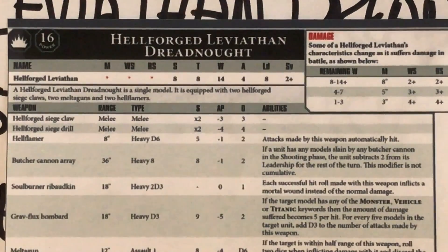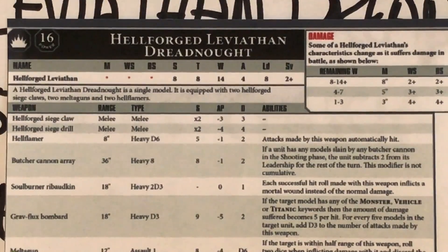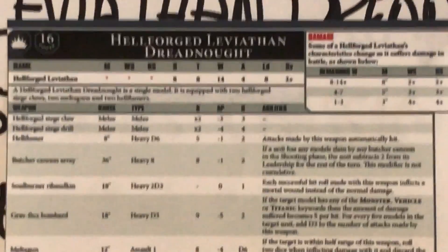Then we have the Hellforged Siege Drill — the alternate weapon, melee again. Strength times 2, but the AP moves from minus 3 up to minus 4, and the damage is a fixed value of 4. Now here's my little problem — that's a better weapon, so why would you take anything other than two Siege Drills? There's no additional cost to have the claws. In 7th edition there was more differentiation — one was very good at armor cracking, the other at killing living targets. I suspect when we get proper points values for match play, there's going to be a points cost to upgrade to the Siege Drill.